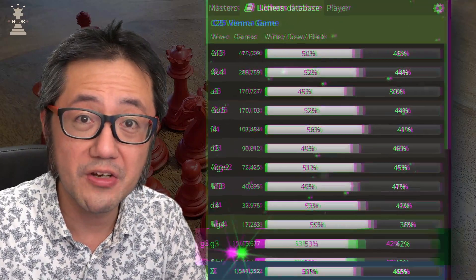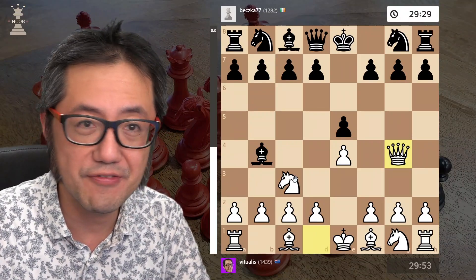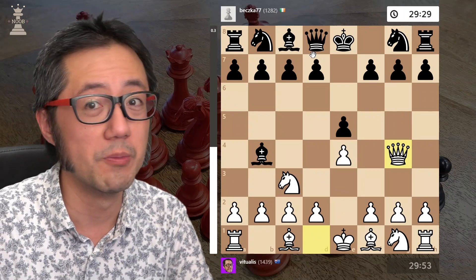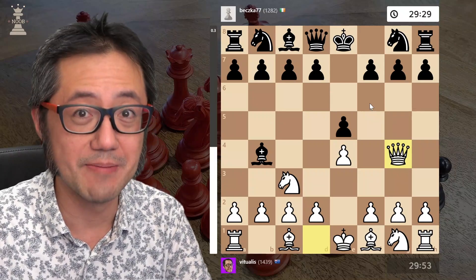Black will probably not expect it. This is the 10th most common move in the Shurelev — only 1% of the time — so black almost certainly will never see it. Let's see how this game proceeds.